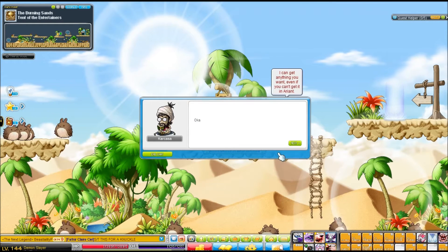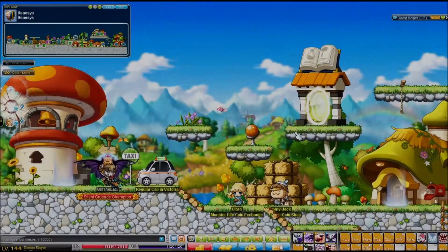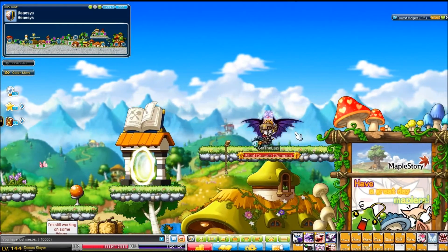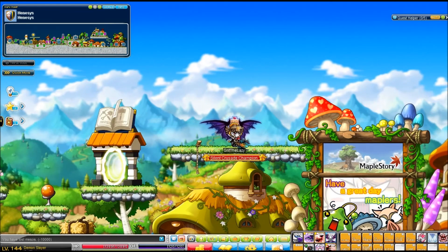You cannot guarantee exactly which town you land in, but it doesn't really matter. If you're on Victoria Island, everything's pretty localized, and he brought me to Henesys. It's just that simple. I hope you enjoyed this guide — check out my Let's Plays and other stuff on this channel if you enjoyed it. Anyways, see ya.